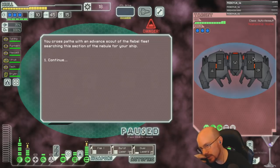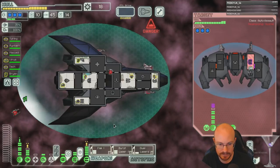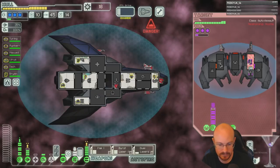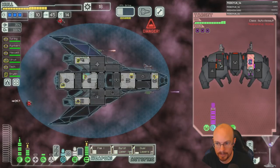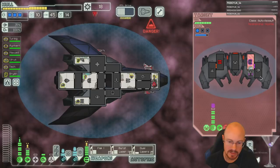Do you want to hack piloting or shields on this ship? With an auto scout I should probably hack piloting. Take out the missile if we can. Three shields next.